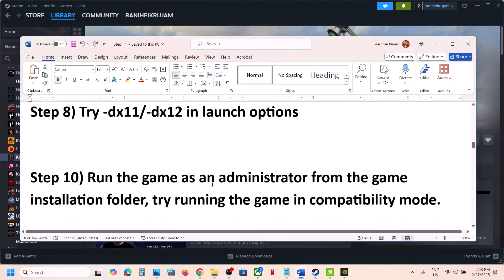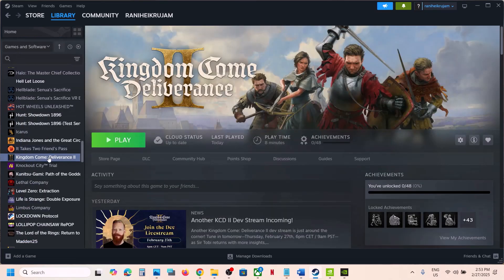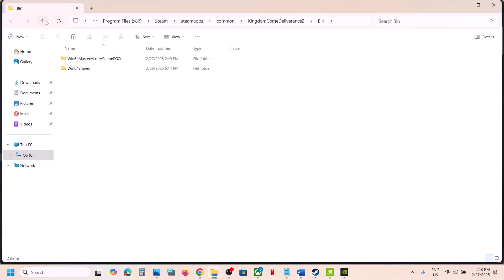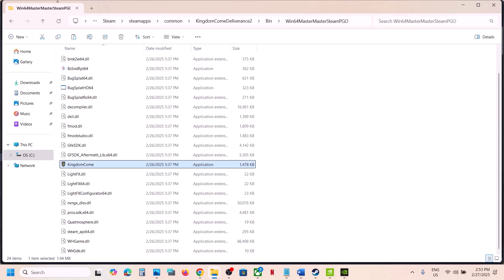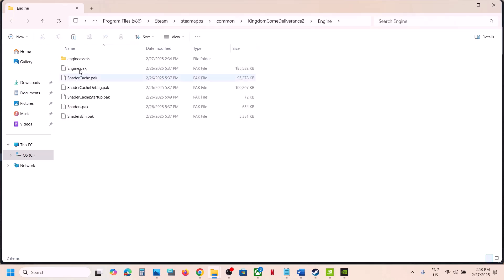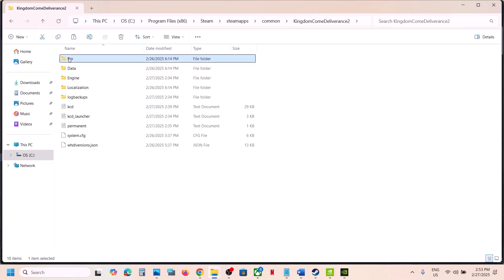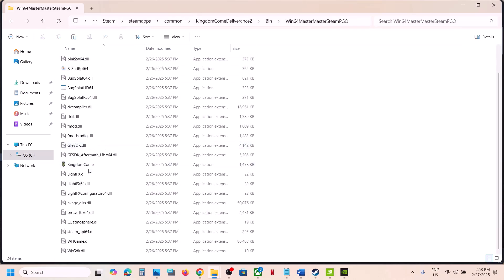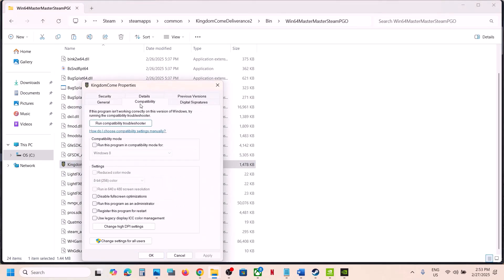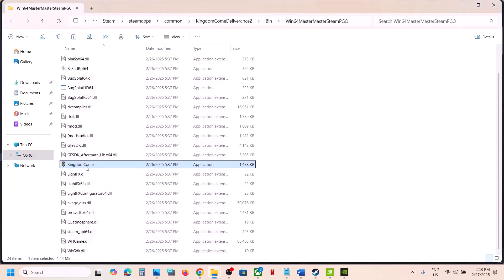The next step is to run the game as administrator from the game installation folder. In Steam, right-click the game, select Manage, then Browse Local Files. Open the bin folder and find the game.exe file. Right-click it, select Properties, go to the Compatibility tab, check the box that says 'Run this program as an administrator', hit Apply, click OK, then double-click to launch the game and check.